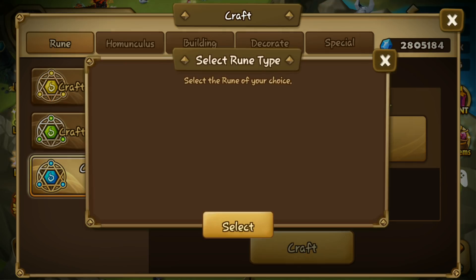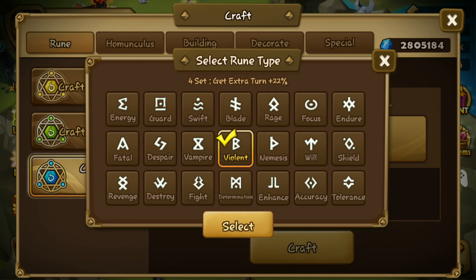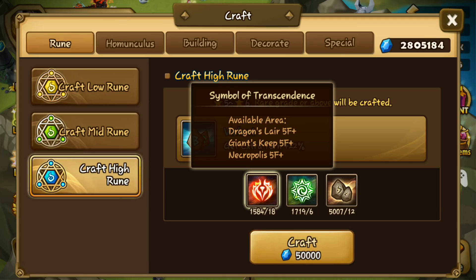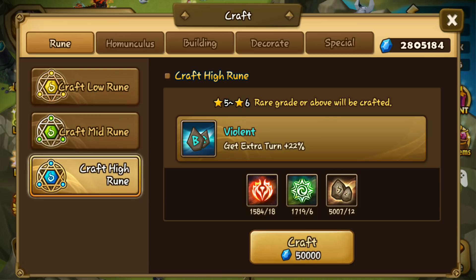Hopefully we can get good runes so I can improve some of my monsters. Let's start with Violent. Maybe I'll craft like 50 runes — that means I'm left with like 684 of this Symbol of Transcendence. Okay, let's get on with it.